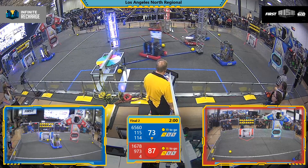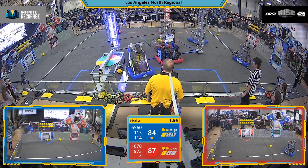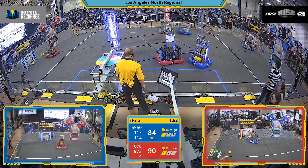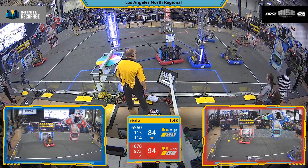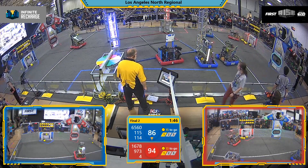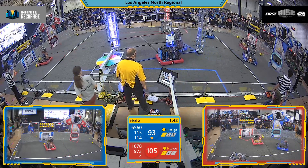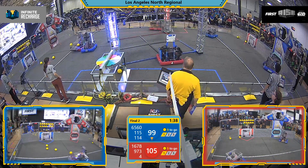Fun fact: the lettering you see on the field is from a language in Star Wars called Aurebesh. The yellow says 'shield,' and the player stations actually says 'take cells' — so that's where they're getting the power cells from. Here's MBRT launching their cells into the top port of the Blue Alliance shield generator.